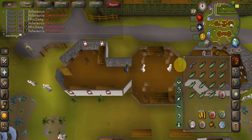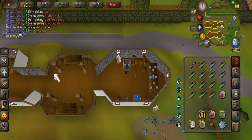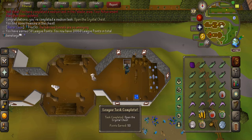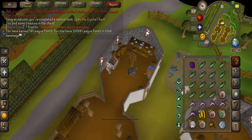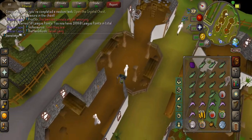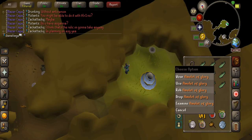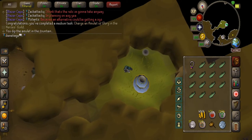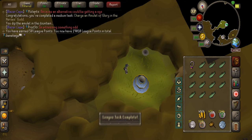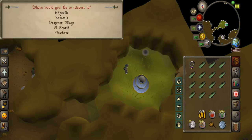Finally got the other half of a crystal key during slayer, so I opened the chest. Got a dragonstone and swordfish — the dragonstone becomes an amulet of glory, which is an upgrade from my amulet of power. Made the amulet of glory, charged it up, and got a task complete.